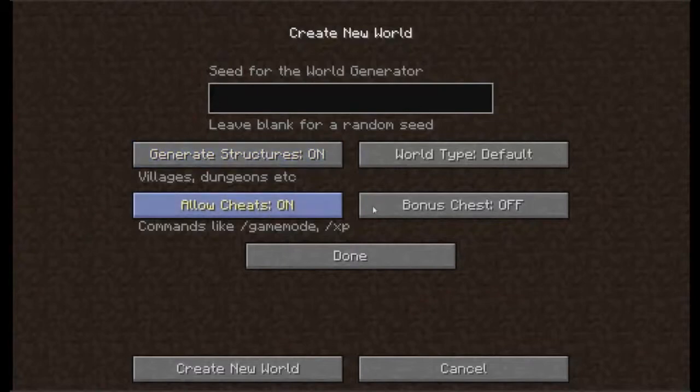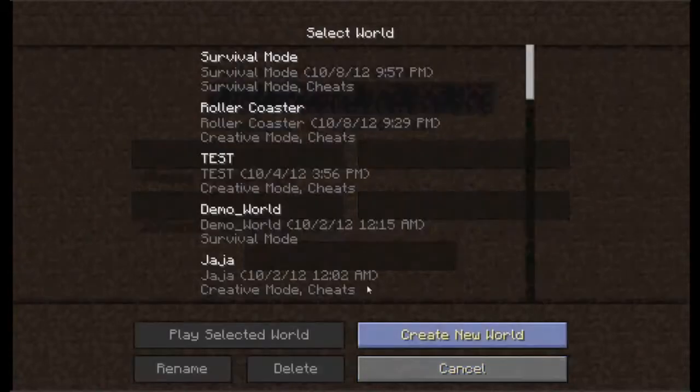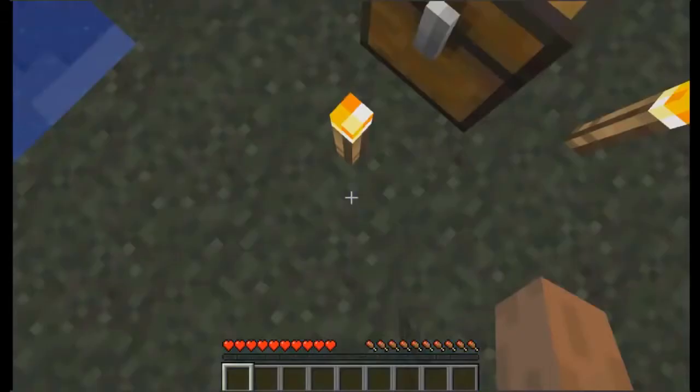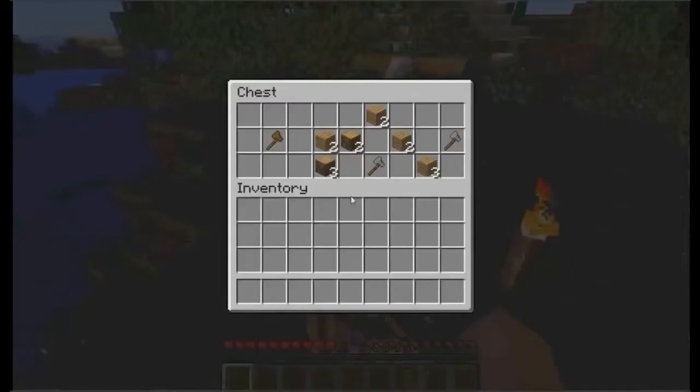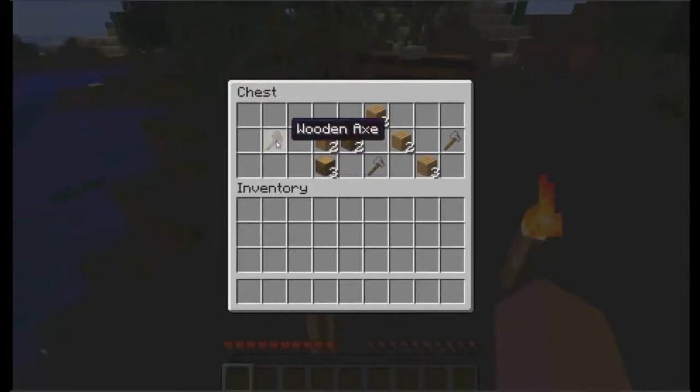I'm not going to create a world, I'm just showing you. Bonus chest starts you off with a bonus chest. I have a bonus chest and cheats on this other world. This is the bonus chest — it has stuff in it. They like to break stuff up, even though they could just put it together.